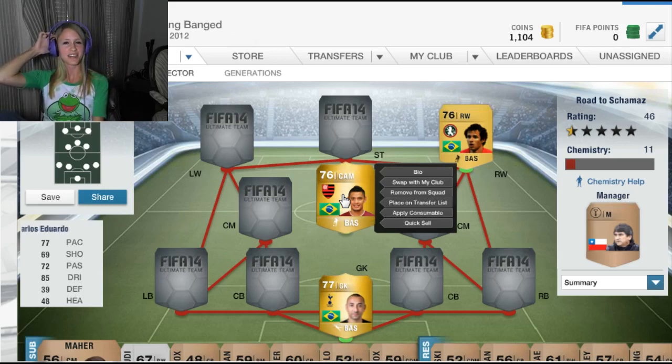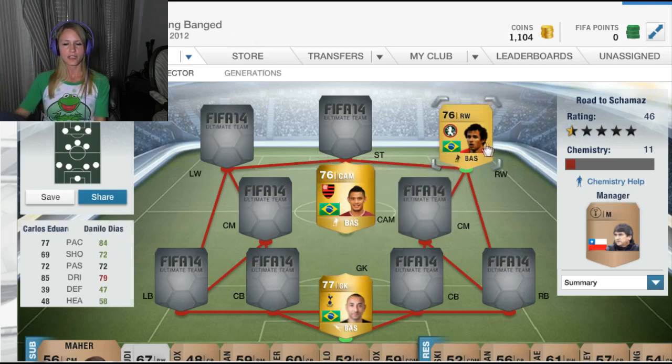Maybe I might end up getting some actual coins in general that I would not want to mix with my Road to Shemazing team. That would only be for trading purposes — getting maybe some larger cards in the future and then trading them. But we have Carlos Eduardo.